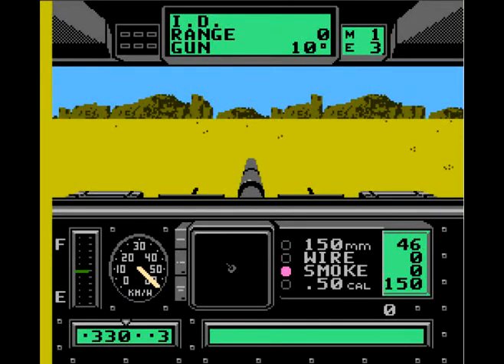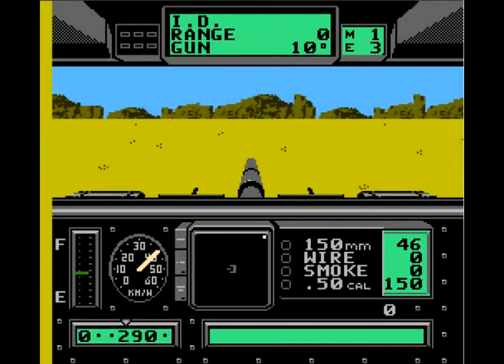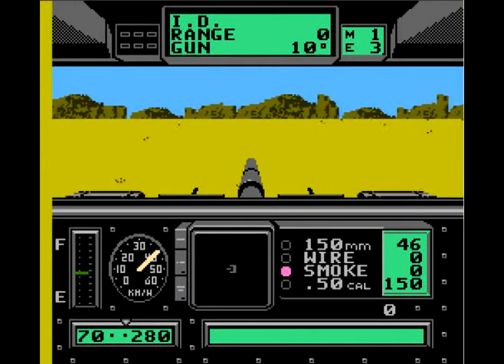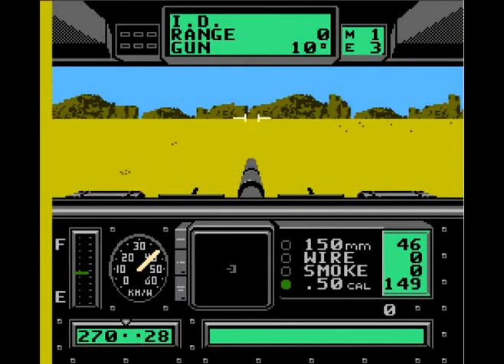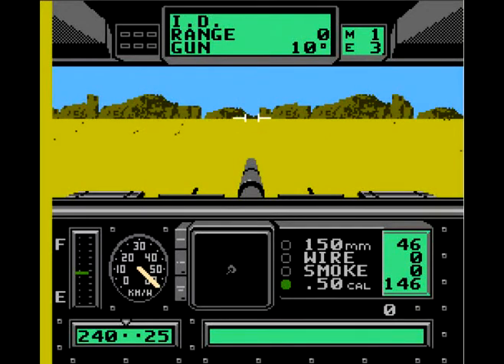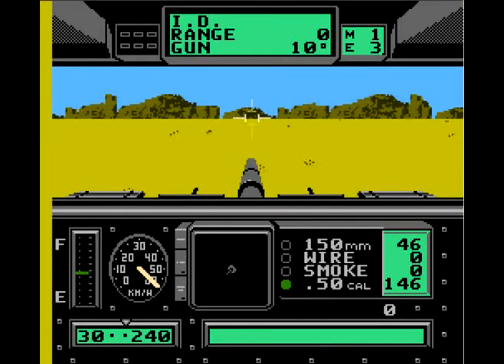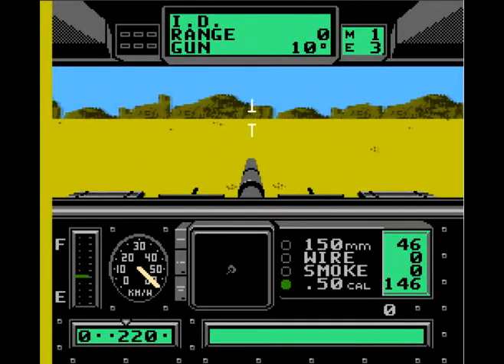Speaking about the radar system a bit ago, the only thing I kind of dislike about it is the actual thing in the middle where you're trying to find enemy tanks or whatever. It's quite difficult to know which direction to actually go. Even though it plays well, it's quite frustrating to find enemies, and you basically find yourself for about five to ten minutes going around in random directions trying to find the enemy tanks you're supposed to shoot down.